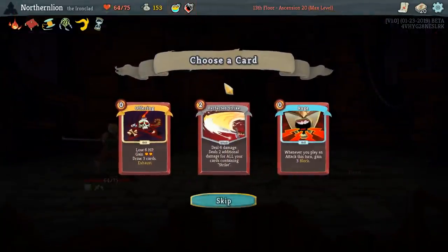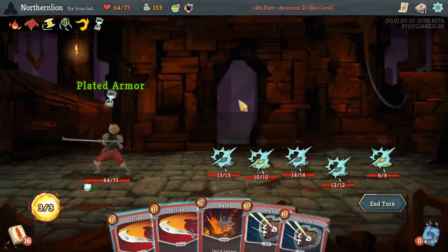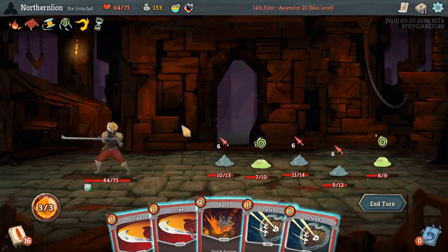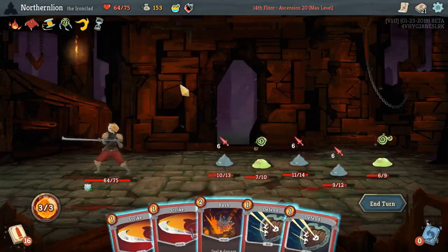We don't need a blood potion right now. Offering? Nah. Give me that Rage. Despite all my rage, I'm still just a rat in a cage. You know who said that? That's right — Mahatma Gandhi. Later made popular by William Corgan.